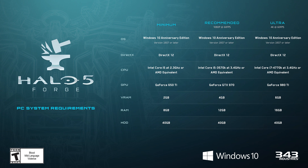For ultra specs, you'll need an Intel Core i7 4770K at 3.4 GHz, a GeForce GTX 980 Ti, 6 gigs of VRAM, 16 gigs of RAM, and 40 gigs of hard drive space.